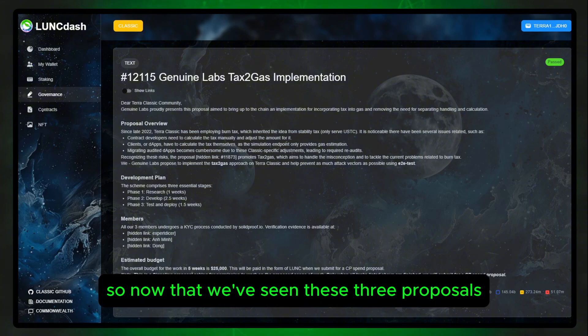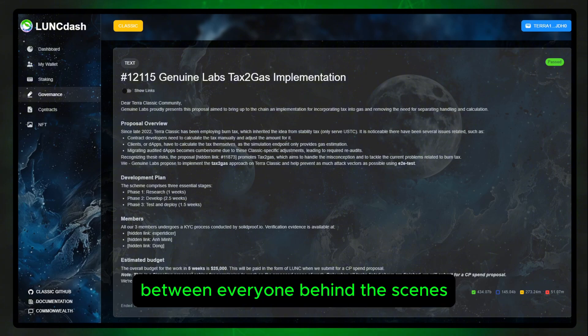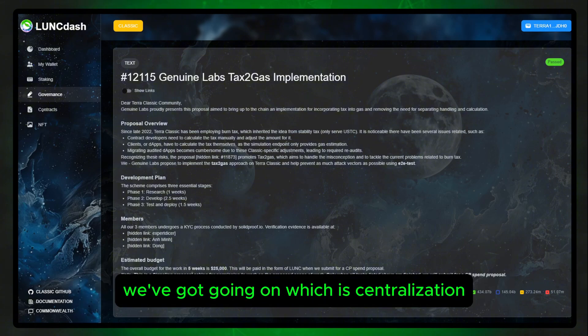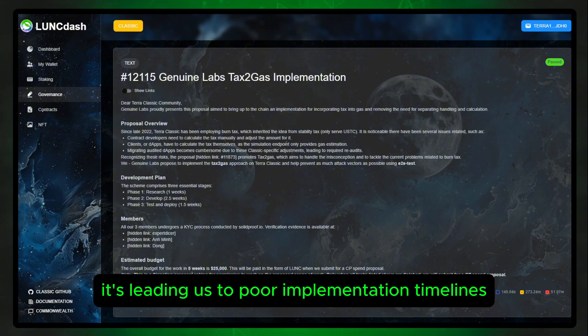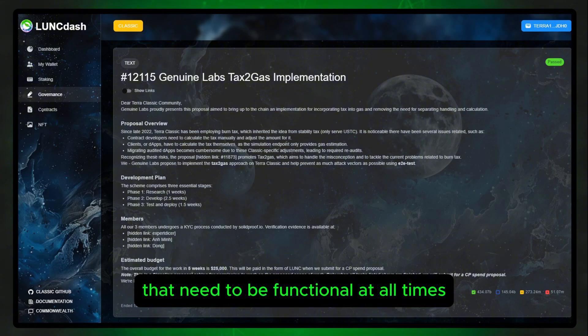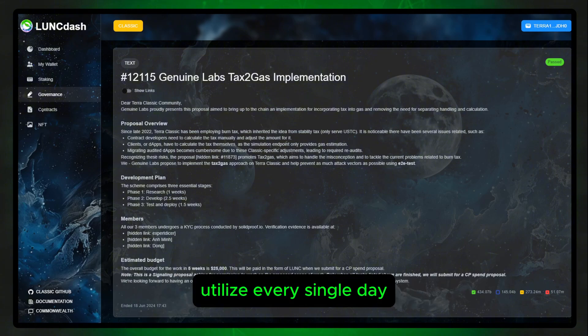Now that we've seen these three proposals, we can tell that there is a very substantial lack of communication between everyone behind the scenes. This really boils down to the common issue of centralization — that circle of information getting smaller and smaller — which is leading to poor implementation timelines that are breaking things that need to be functional at all times. These are main infrastructure tools that we use and utilize every single day.